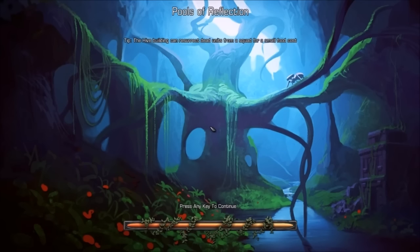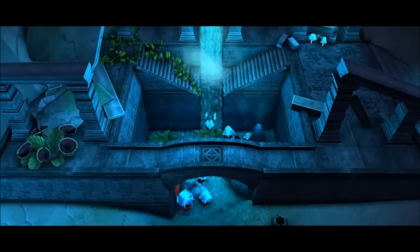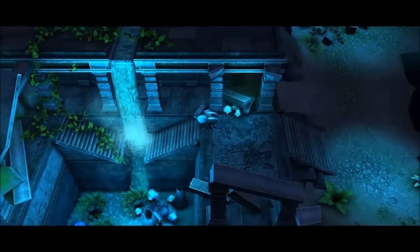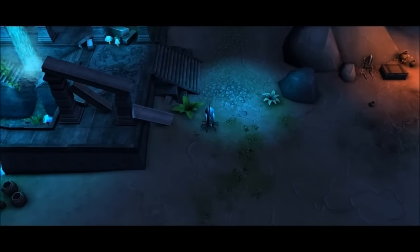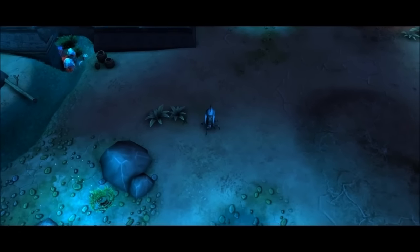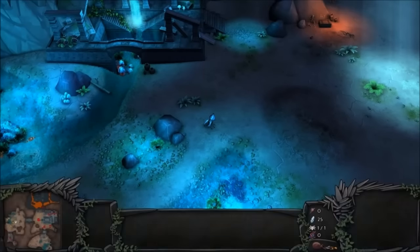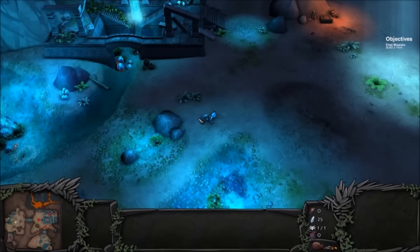Looks pretty interesting. So let's take a look at what we're getting into here. It looks like we're actually taking on the role of these creatures. I don't know if the humans will be coming into play later, or if there are going to be battles between the two — I have no idea. It'll be interesting, though. Looking at the interface: bottom left-hand corner is the mini-map, upper right-hand corner has objectives — build a hive. So let's go ahead and do that.